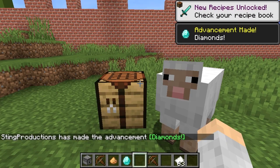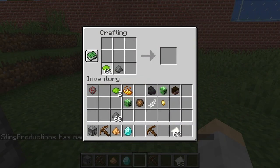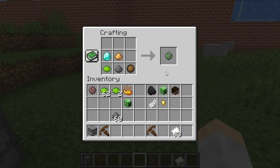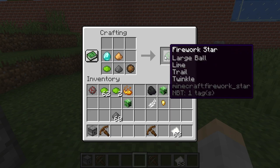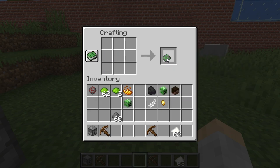So if you do diamond and glowstone and a fire charge, it'll make it big. So: large ball, lime color, with trail and twinkle — that's what gets you the firework star.